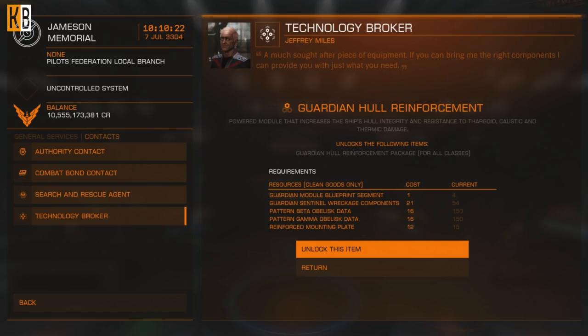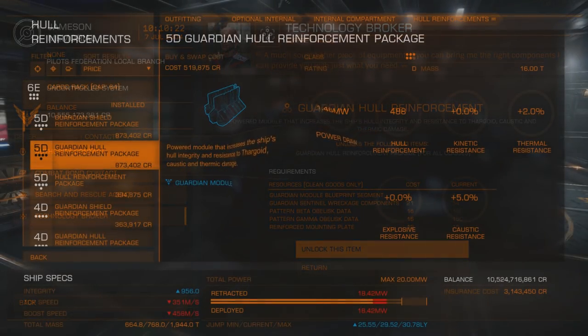To unlock Guardian hull reinforcement, you will need one Guardian module blueprint segment — just Google which Guardian structure has the module blueprint. You will need 21 Guardian Sentinel wreckage components, which means you will have to kill Guardian Sentinels. You also need 16 pattern beta obelisk data and 16 pattern gamma obelisk data. These are not as rare as Epsilon obelisk data, but you will still have to scan obelisks. And well-reinforced mounting plates, which you can buy.